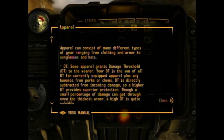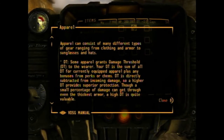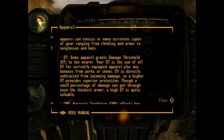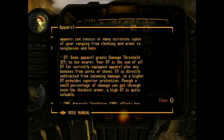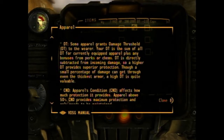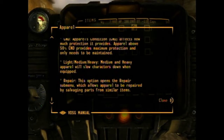Apparel can consist of many different types of gear ranging from clothing to armor, to sunglasses and hats. DT - damage threshold - is directly subtracted from incoming damage, so a higher DT provides superior protection. Condition: light, medium, heavy. Repair.